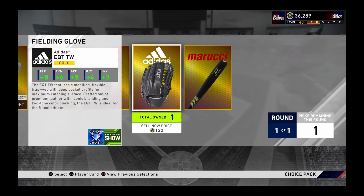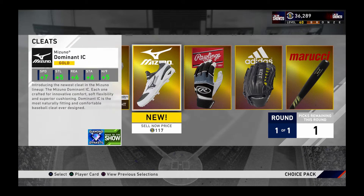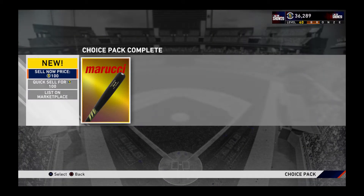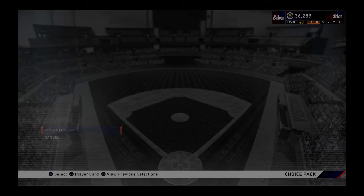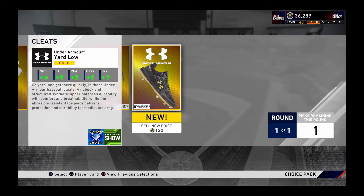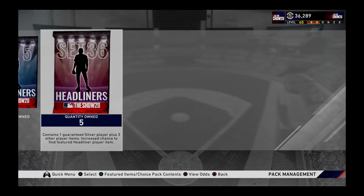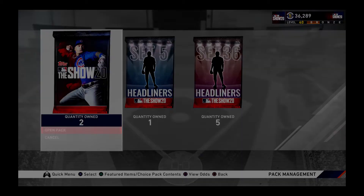I'll go with one of those — all this stuff is new so let's go with this one, why not. We'll go with that and I'll go with the cleats. Like that really isn't worth that much, but before we open up the headliner packs, we have all five ready to go. I'm gonna open up the regular packs and the set five first, so let's see what we get out of this.